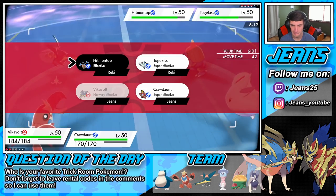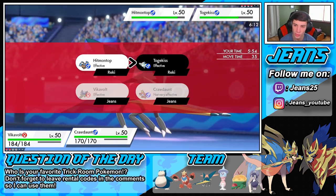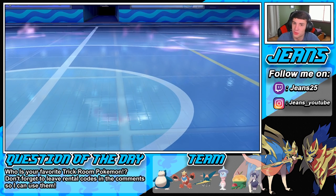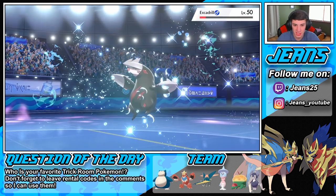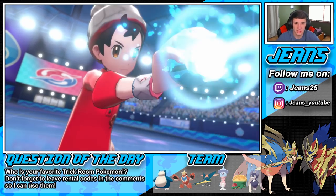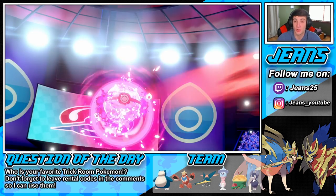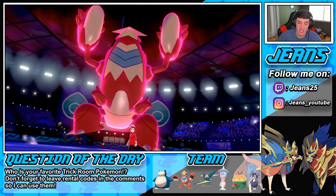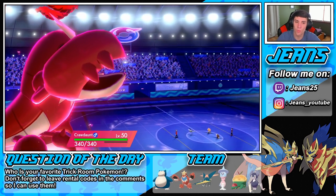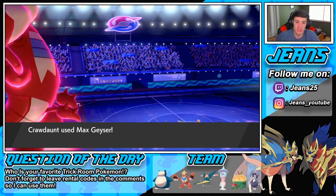Bug Buzz does like nothing on Hitmontop. Now I'm definitely Thunderbolting on Togekiss. He goes for Fake Out — I want to go after Hitmontop. He swaps back to Togekiss, smart cookie, but that's totally fine. He's just wasting trick room turns — I'm fine with it. Hopefully the Max Geyser can dump on Hitmontop. He's literally wasting trick room turns trying to get the win that way. We only have two Dynamax turns left. Hitmontop's Fake Out is blocked by the terrain — Max Geyser comes out and bye bye Hitmontop even at minus one Attack.